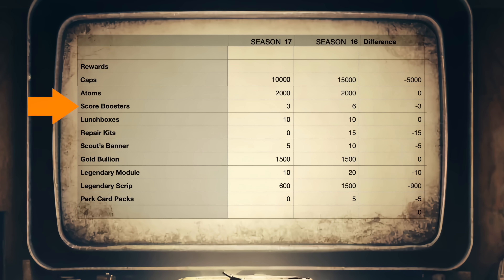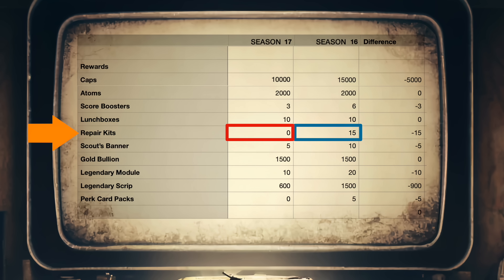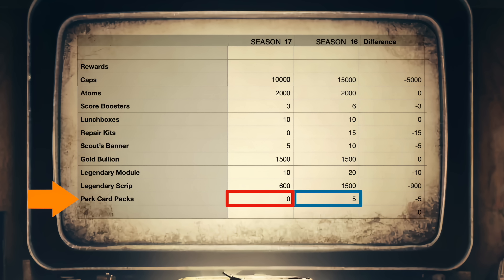We're also getting fewer score boosters — 3 instead of 6. Fewer scout banners — 5 instead of 10. No repair kits this time; last time we got 15. Legendary modules: 10 instead of 20. Legendary script: 600 instead of 1,500. And no perk card packs at all — last time we got five.